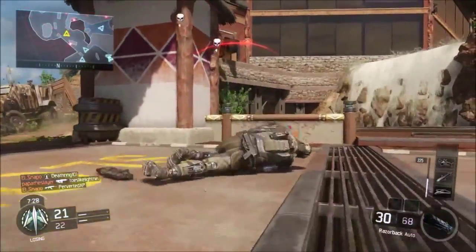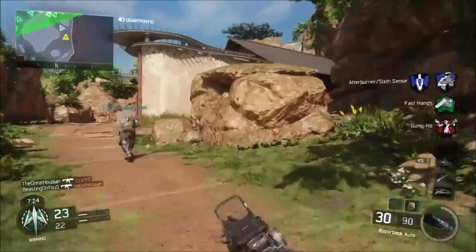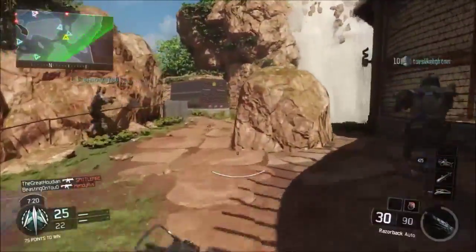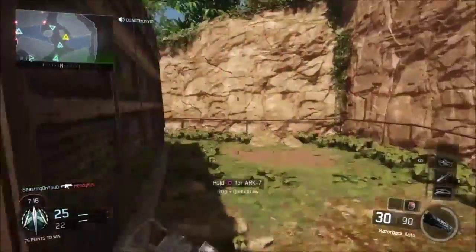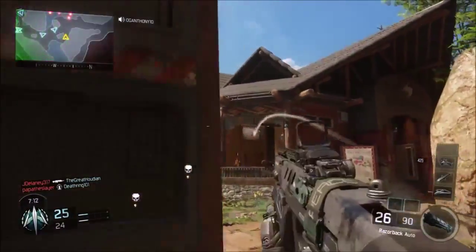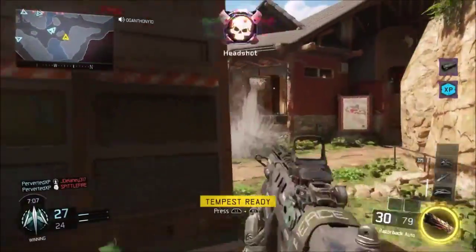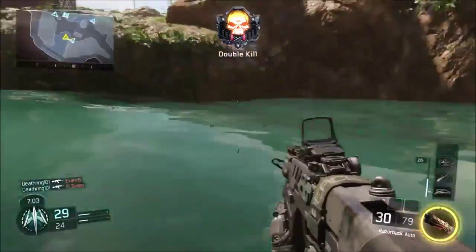I use Grip personally, just because I like to strafe even faster, back and forth. But Grip is also good if you want to make the recoil even less — that's a good option. So either use Grip or Stock depending on your playstyle, like if you're more of a rusher or if you want to stay back a little more, because this gun is good for all types of combat and situations — just not for those super long range gunfights.